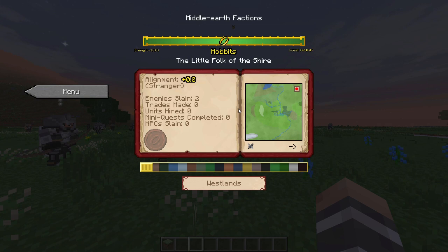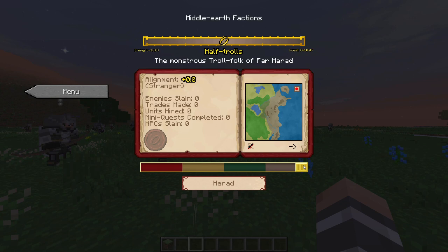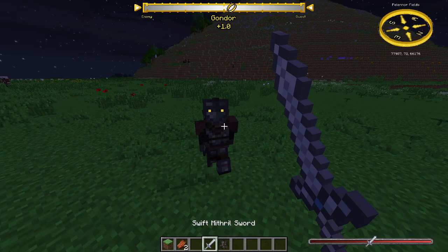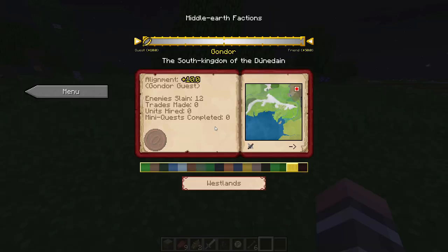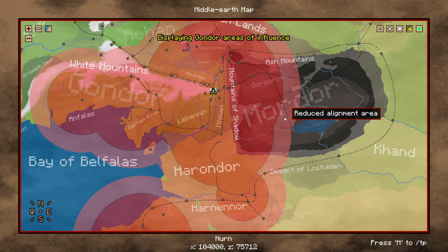Now let's talk about factions. There are 24 factions that you can be friends with or enemies of. You can be friends with a faction by increasing your Alignment points with them. You can increase it by doing quests for them and killing their enemies. You can see a certain faction's enemies by turning a few pages. But you can only get Alignment points from killing enemies if you kill them in the faction's influence area, which you can view in the map. The reduced Alignment area means you get half the Alignment points you would get in the full Alignment area.